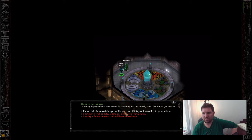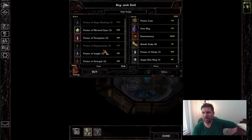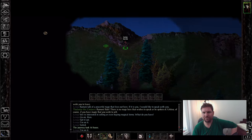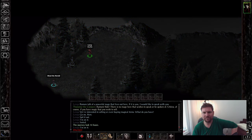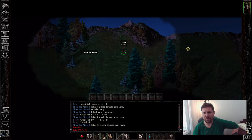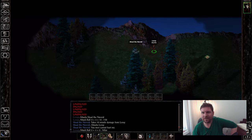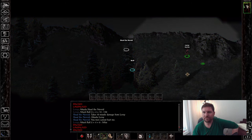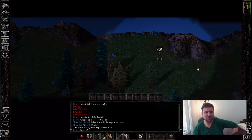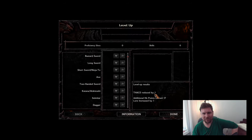Then I sell stuff and grab items, particularly any containers. In this version I have the availability to get the bag of holding. Then I go immediately to the Shawl of the Nirid and take her out. Don't let her touch you — if she starts a dialogue with you, it will most likely result in your character dying. But you get 5,000 XP from it, so that's pretty good.